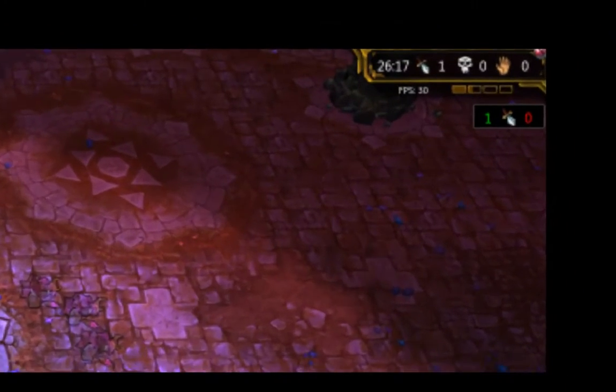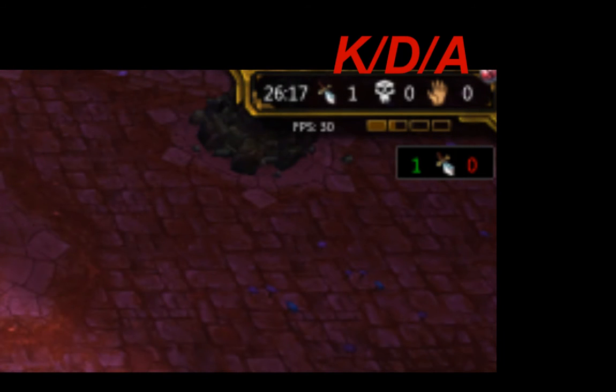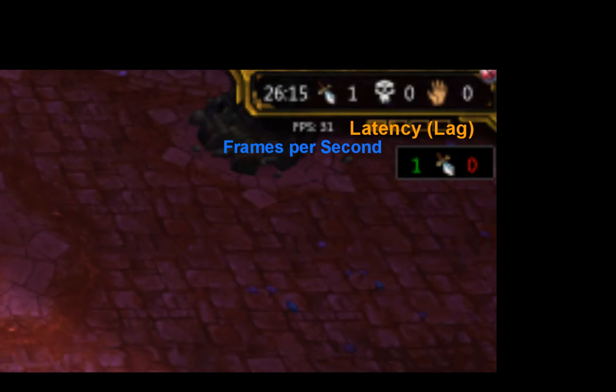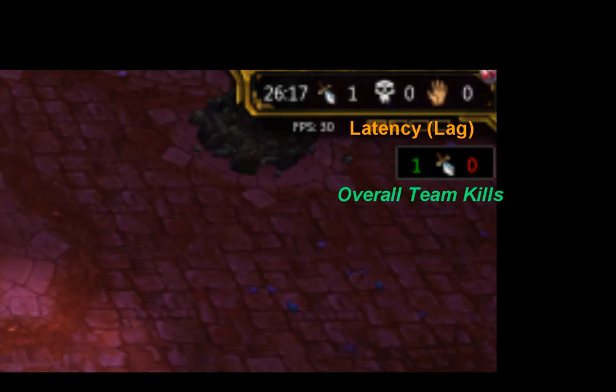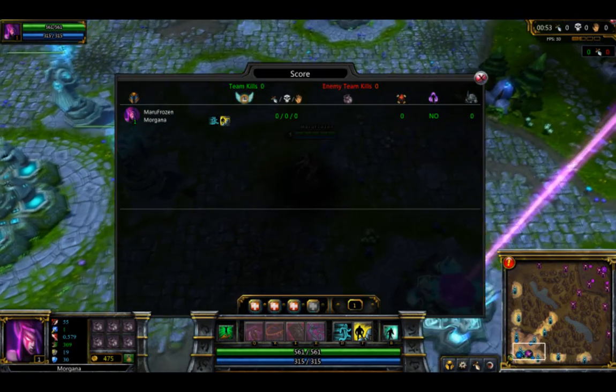Score is the small bar located in the top right of your screen. Despite its small size, the score bar contains a lot of information. You have kills, deaths, assists, the time you've spent in the game, your frames per second, your latency bar, and your team kills. For a larger view of the score sheet, you can also hold down the tab key.